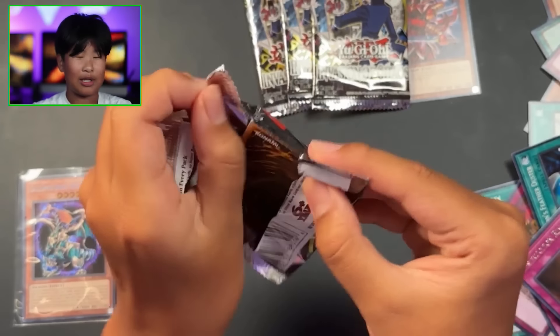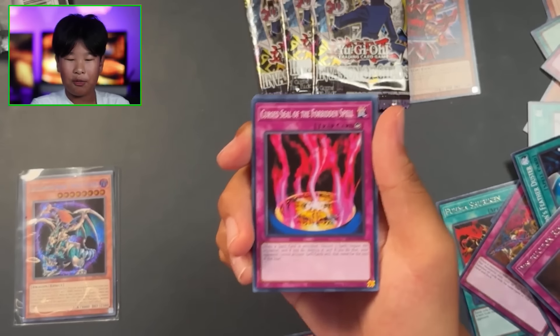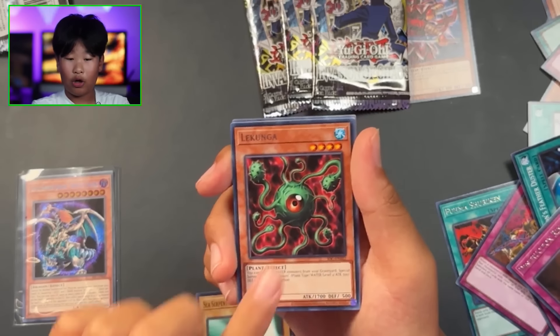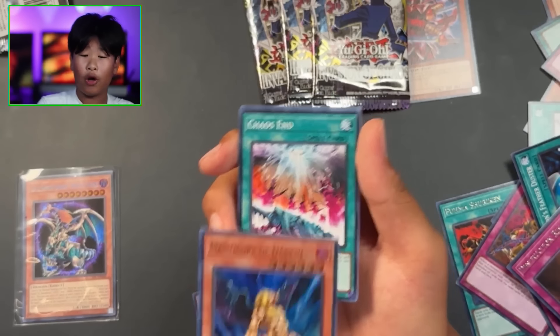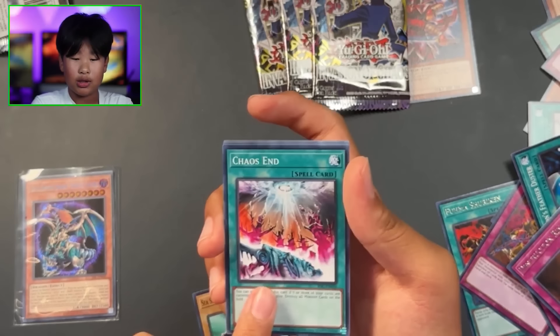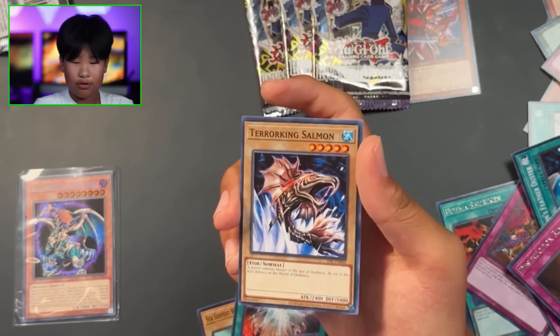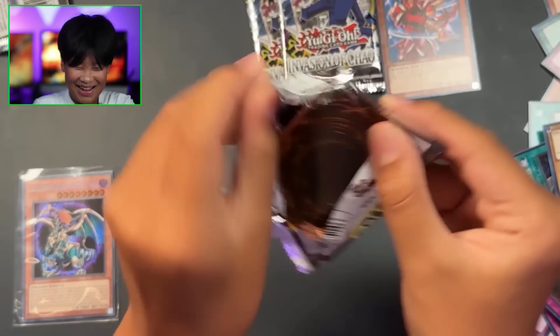I could have gotten like anything else - literally I could have gotten like the Chaos Magician guy, like he's cool, but Chaos Emperor Dragon, you know? Cursed Seal of the Forbidden Spell, Sea Serpent Warrior of Darkness, The Kunga, oh an ultra - Magic Core of Darkness, this looks like a really cool card. Got it - nice! Chaos Sand, Griffin's Feather Duster, DNA Transplant, and Terror King Salmon. This is crazy.